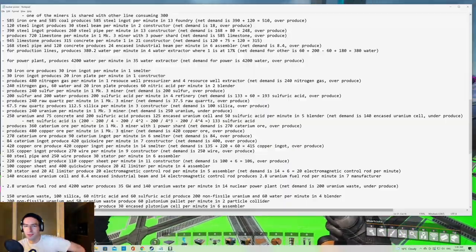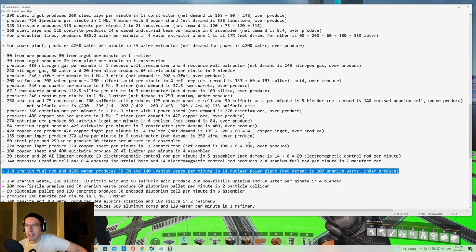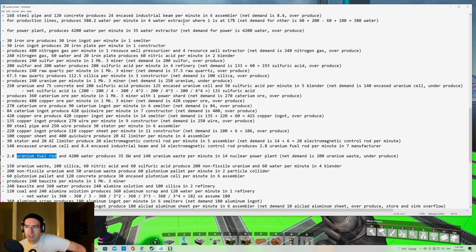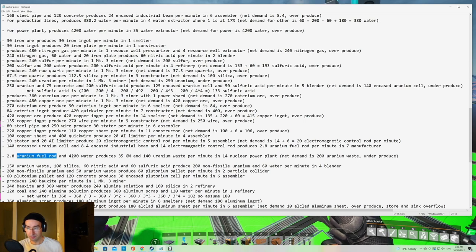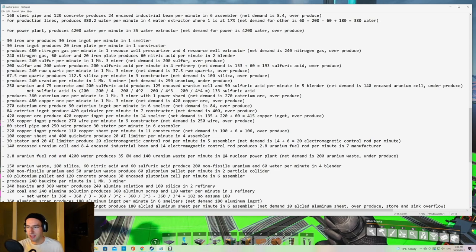The first thing we're going to focus on is building the nuclear power plants. They require uranium fuel rods and a lot of water. Five water extractors can supply enough water for two power plants, because one power plant takes 300 water per minute and one water extractor produces 120 water per minute. Five times 120 is 600, which is enough for two nuclear power plants.